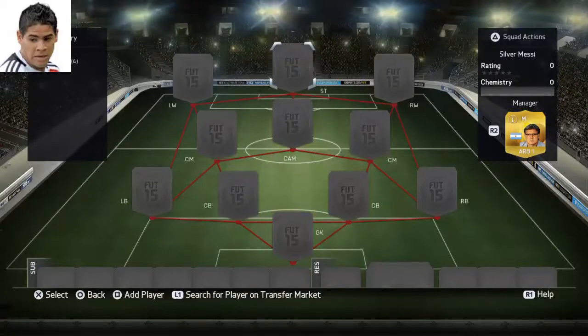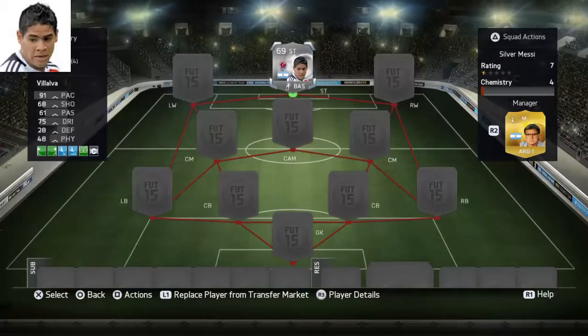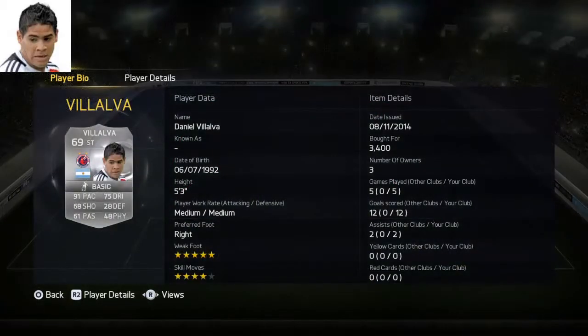Today I have found the Silver Messi on FIFA 15. This guy is 69 rated and he's an absolute beast. 5-star weak foot, 4-star skill moves, 5 foot 3. He has scored me 12 goals in 5 games. 91 pace, 75 dribbling — he's just got stats like Messi. And he's from Argentina as well.